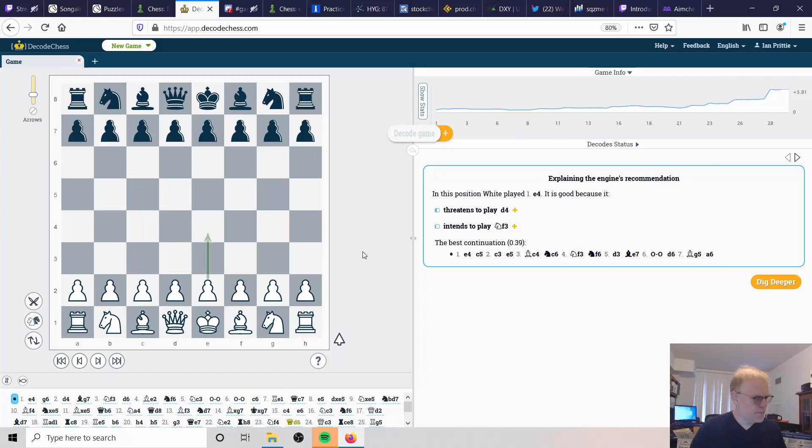Today we'll look at another master game that concentrates on central control, because this is very instructive and what you should be trying to do in your games as well - control the center, have absolute emphasis over the center. All your pieces should develop with the intention of controlling the center. In this case it's Eugenio Tori, who is an absolute legend player from the past.